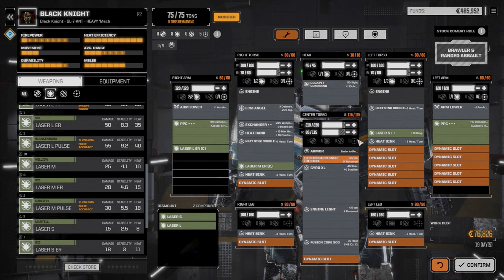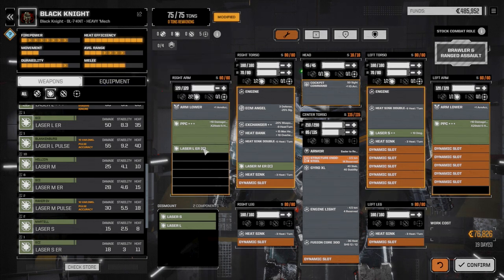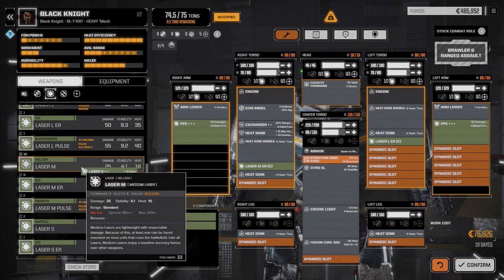Two PPCs — I think we're going to be in trouble heat-wise. Alpha striking once or twice — we'd have to rotate weapons. Maybe if we leave the large laser off the arms, pull the small laser out to save heat, and use the large laser as a backup weapon.